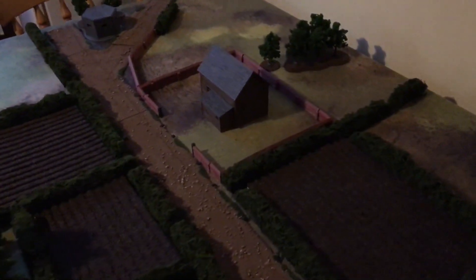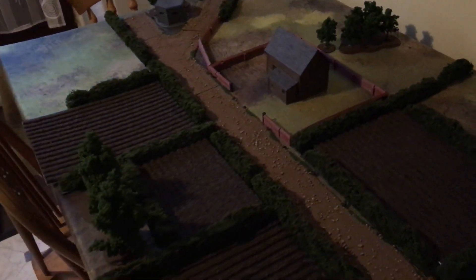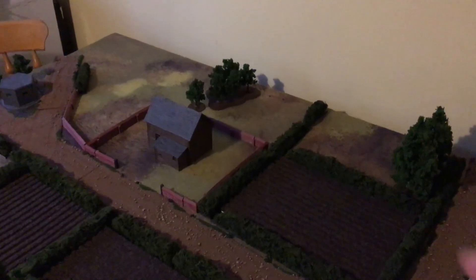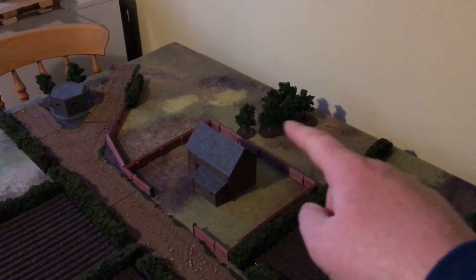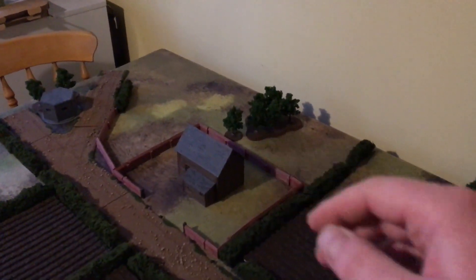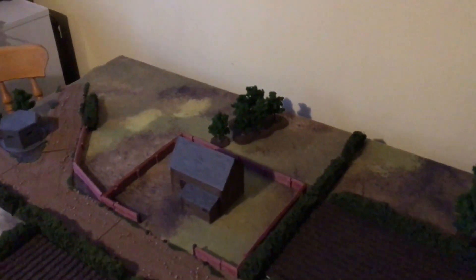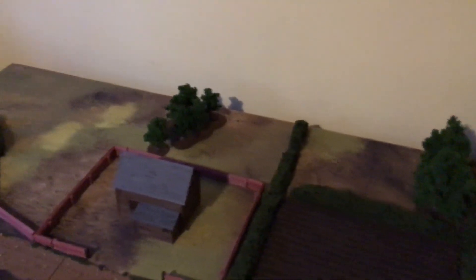In the middle we have a farm, some fields, all providing soft cover — the walls are hard cover. That area is supposed to represent a forest, so it's impassable to vehicles, but infantry can move through. You can shoot out if you're in there, but you can't shoot through it.